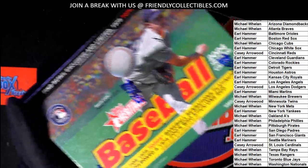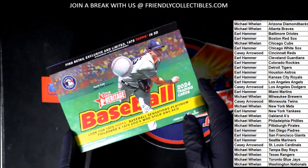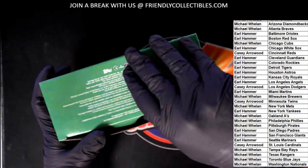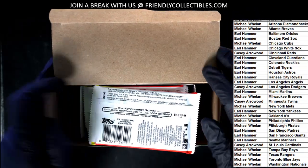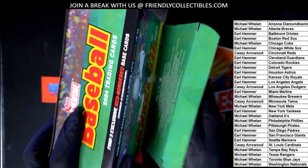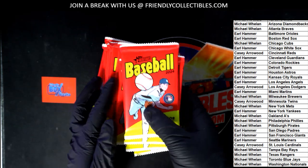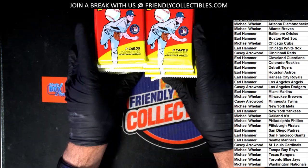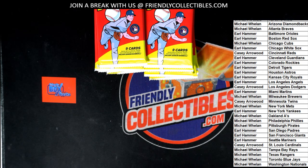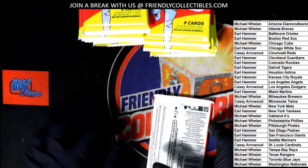Outstanding deal in this Heritage. Let's pull something big. All this for $3.99 — two teams. Let's see if we can pull a monster hit.